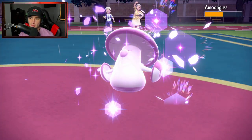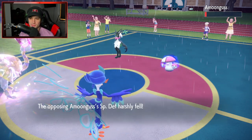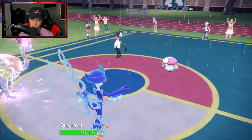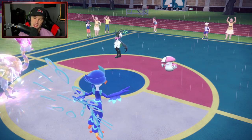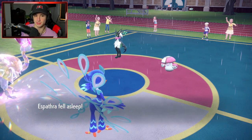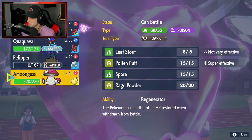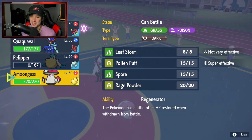Quaquaval is going to be asleep so he wants to Spore Espathra as well - both of us asleep. I'll deal with it. Now he's sitting with Meowscarada. I do have the Speed Boosts pumping, and we still have our own Amoongus. The clutch Amoongus with Leaf Storm might be able to come in here. Gleam is going to be our play if we can land it. Do we go Brave Bird or Close Combat? Let's go Close Combat for big damage.